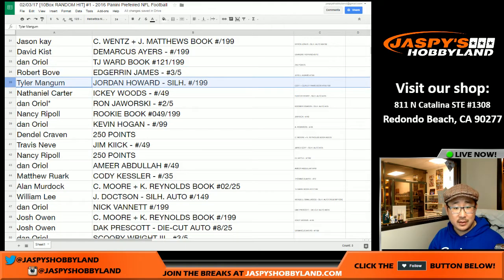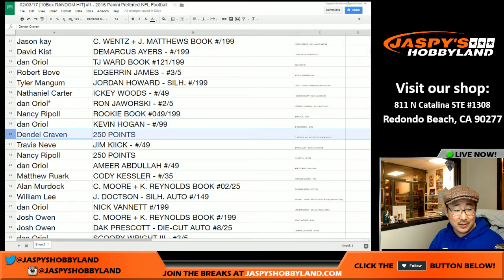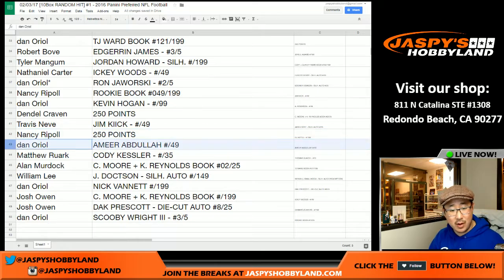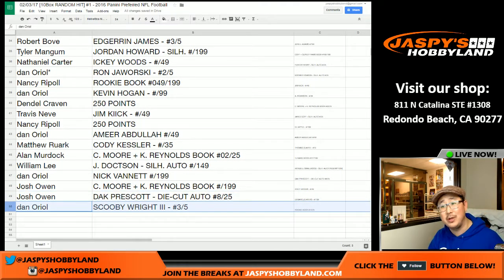Tyler Boyd going to Dano. And Dano — Doug Flutie silhouette printing plate auto redemption. Dano, all aboard the big hit express! Adrian James — three out of five, grinding this out for you folks. There's the Jordan Howard to Tyler. Icky Woods/Dano another train whistle. Last spot Mojo — Jaws die cut auto. Nancy with the rookie book. Some points. And the Dak Prescott die cut auto eight out of 25 goes to Josh Owen — nice! Dano another train whistle, Scooby Wright three out of five.